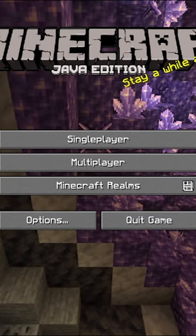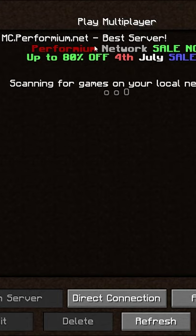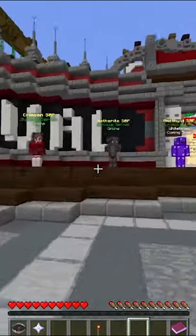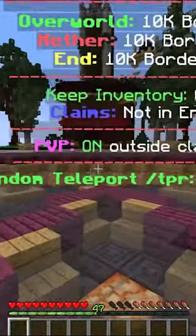So you have Minecraft and you want to know how to claim land in Survival. It's simple! Connect to the best server ever, mc.performium.net, walk on over to any of the Survival servers, join one of them, and find a place to build.